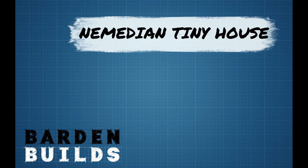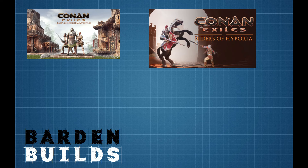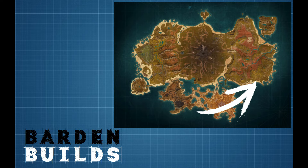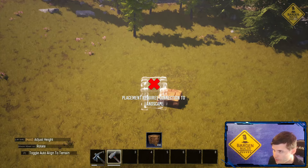What is up? In this video I'm going to be teaching you how to build a Numidian tiny house. For the build you'll need the following DLCs: People of the Dragon, Riders of Iboria, Blood and Sand, and the Isle of Sipta. The piece count for this build is approximately 295 pieces. If you're new to the channel, stick around to the end — we'll be showcasing the final version of the build. The location chosen for the showcase is M7 on the Isle of Sipta. So with that said, let's get to it.